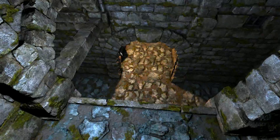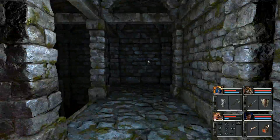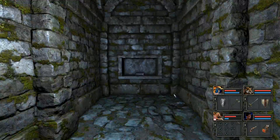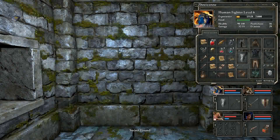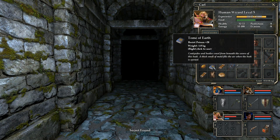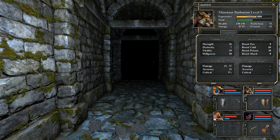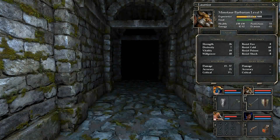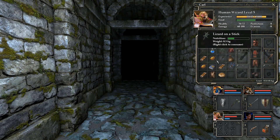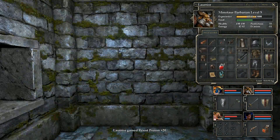What does that do? Let's close that door for now — I don't want to randomly open stuff if I don't have to. Lockpicks — fuck yeah. It says Tome of Earth. Resist poison plus 20. Who has the most poison resist right now? You have 10, 18, 8. I'll give it to Laurier — I'll pat Laurier.